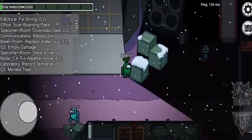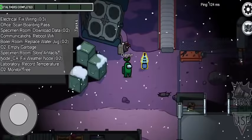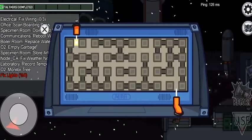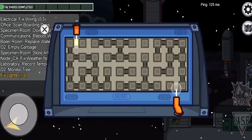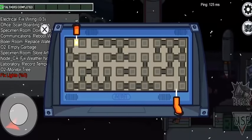This is the Dropship. This is green. Here is our task — fix lights. What are we gonna do? Fix lights.